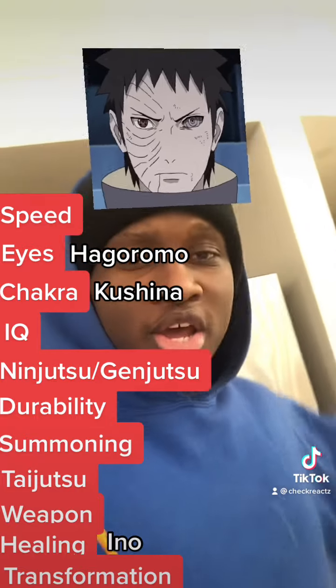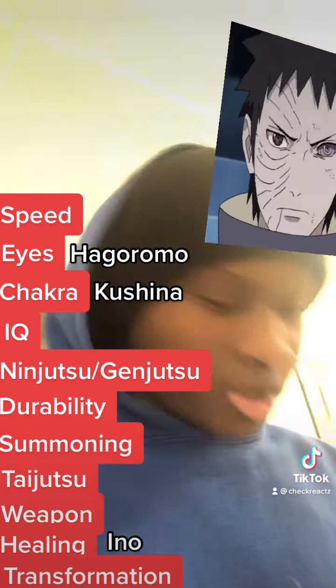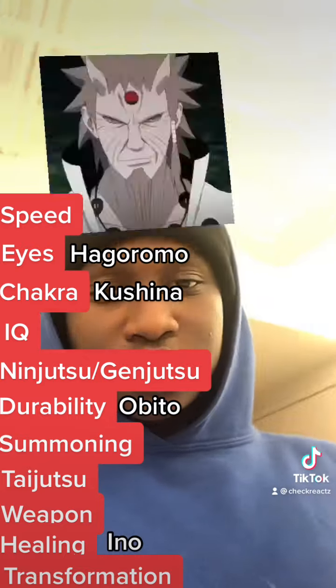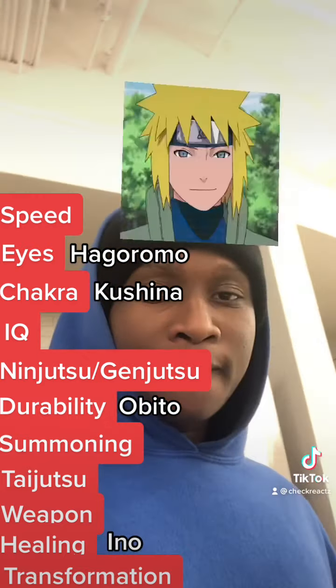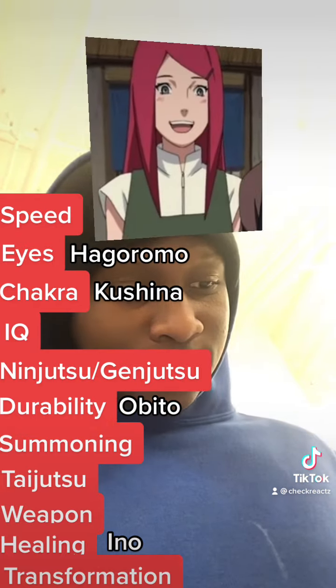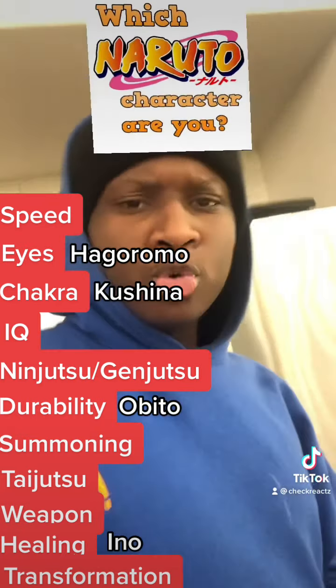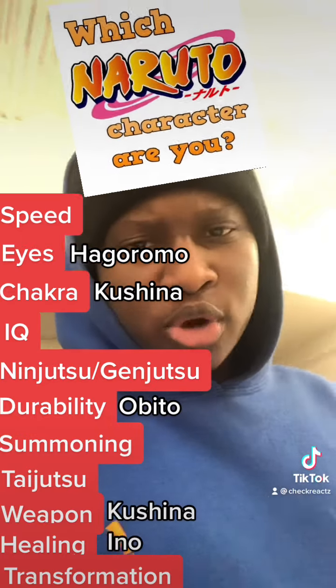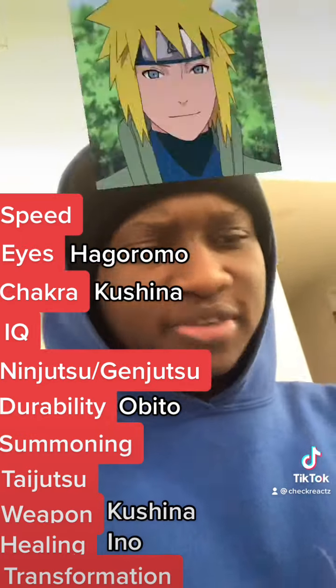I'm trying to come up with ideas for new content — tell me what y'all want to see in the comment section. Taking Obito's durability — that's a W. Then I got Kushina again and decided to take her weapon, she probably has basic kunai and shurikens.